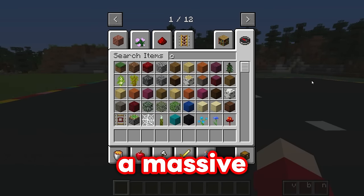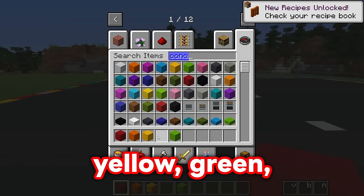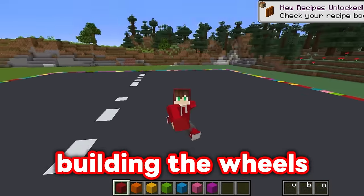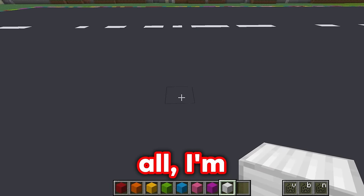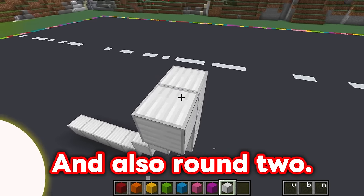I think I'm going to make a massive rainbow car, so I'm going to get all of the colors of the rainbow: yellow, orange, green, blue, pink, and violet. But I do need a color to start building the wheels out of, so I'm going to build them out of really strong reinforced iron. First of all, I'm going to start building the wheels, and I need to make sure they're really, really huge, and also round too.